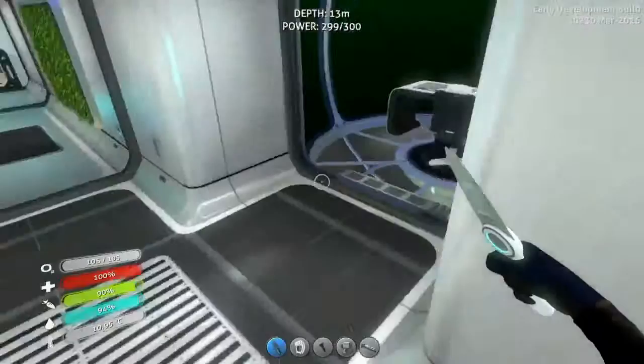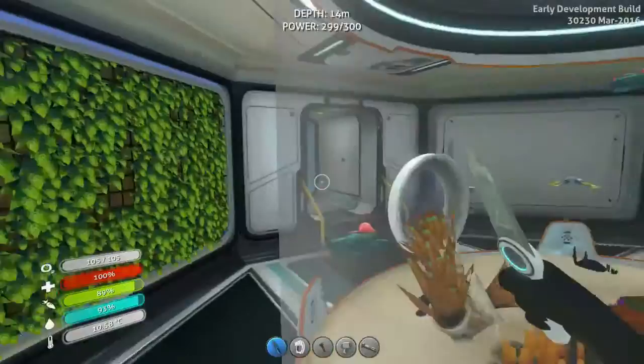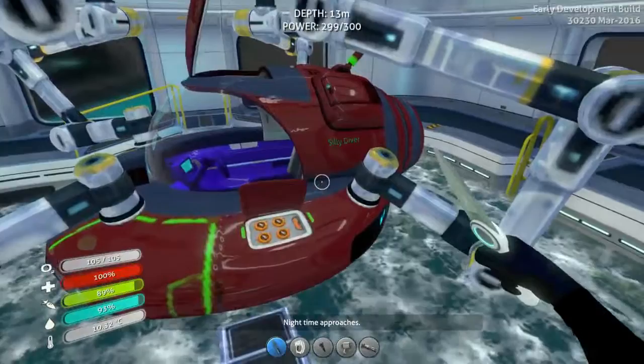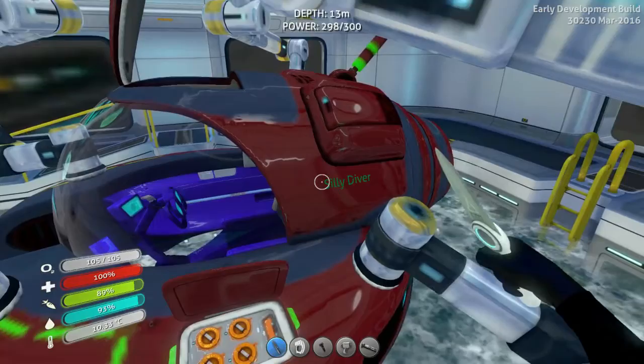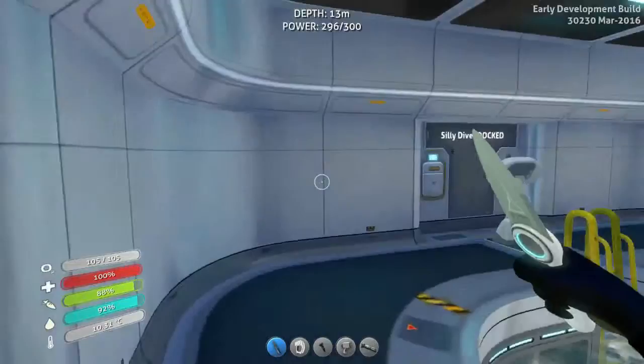That's the Cyclops. I named my Cyclops and other underwater vehicles something which ends in 'Diver'. My C-mod is named Silly Diver because it's really agile and moves easily around in the water. The Cyclops is called Fearless Diver because nothing can scare it away.